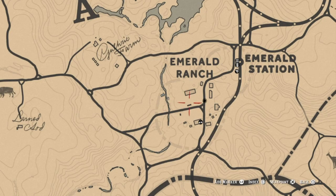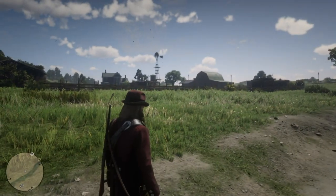Once you come right into the ranch, you want to make a manual save here. It doesn't matter if you have auto save on or off — you want to manually save the game here. That way, if you come here and you don't find any three-star animals, you can reload.